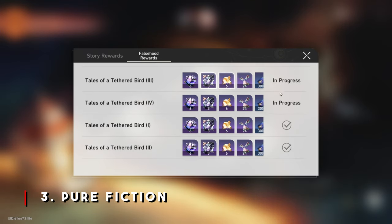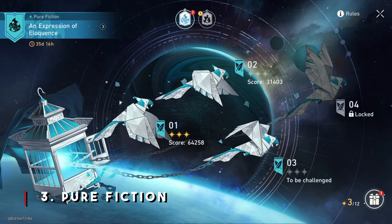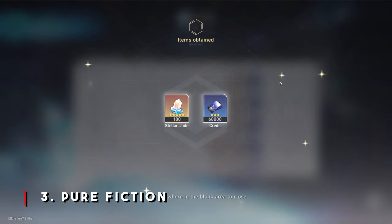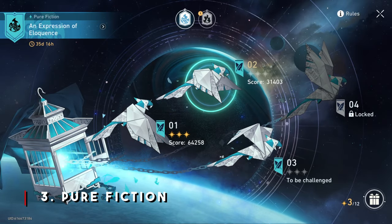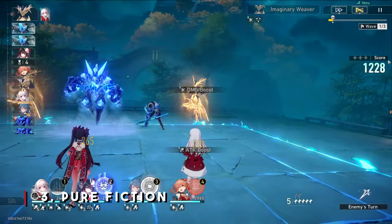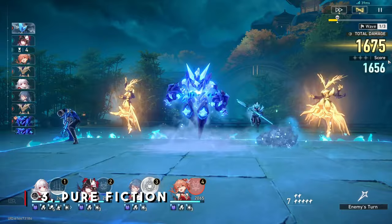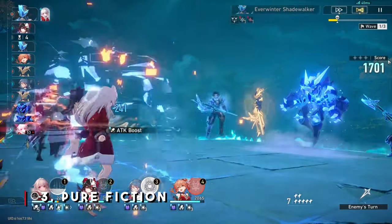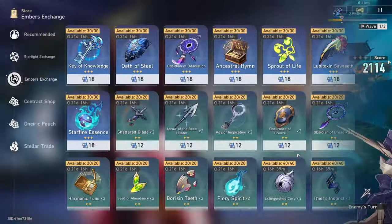I do know that the Pure Fiction event timer resets, so if there's a certain stage you can't complete, do not fear - you can get more Stellar Jades later on. In my opinion, it's one of the fastest but also one of the hardest ways to farm Stellar Jades. The reason I like Pure Fiction so much is because I love putting different team comps together and challenging my characters against an endless swarm of enemies - and you can use those team comps in your main story or other game content too.